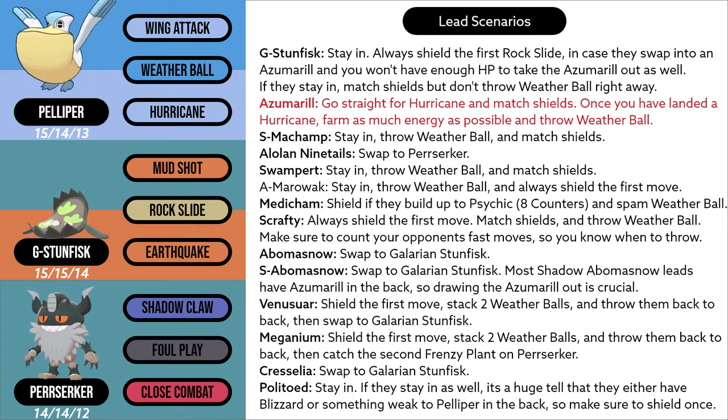Azumarill lead: go straight for Hurricane and match shields. Once you have landed a Hurricane, farm as much energy as possible and throw a Weather Ball right before they get to a charge move. It is imperative that you count your opponent's fast moves so you throw at the right possible time, gaining as much energy as possible without having to spend a shield.